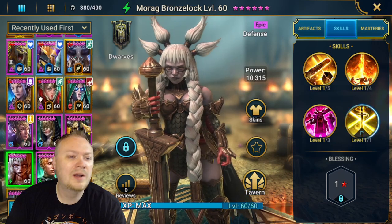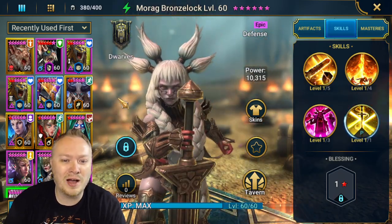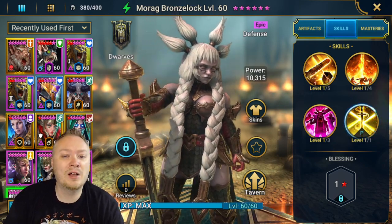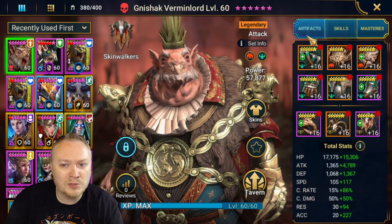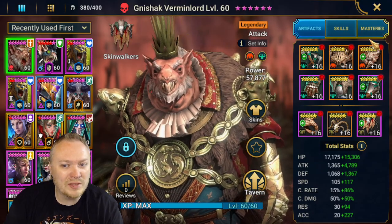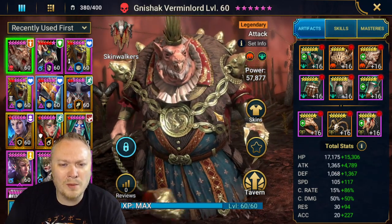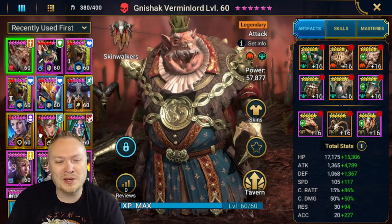There are a lot more champions on the test server being added to the game. I'm pretty sure I'm allowed to show those, but I'm not giving information on them since I don't know when we're allowed to release that yet. Give me your opinion on this fusion in the comments below, and should I have put more crit damage on him? Should I have lowered the attack stat and put more crit damage? Let me know, because his base attack is not that high. I'll see you guys in the next video — thanks for watching, hit that like button!